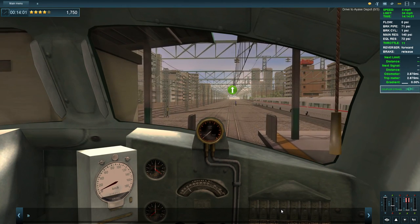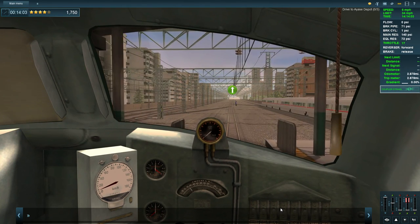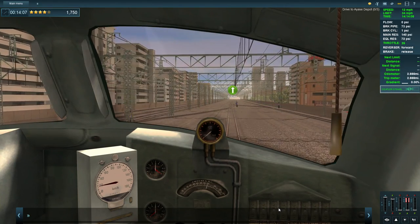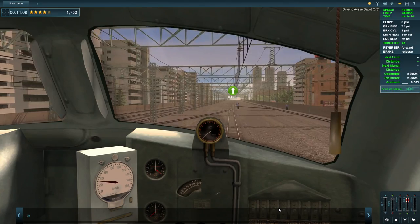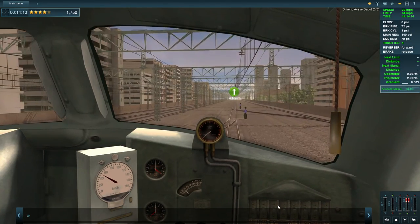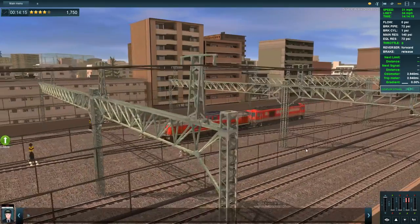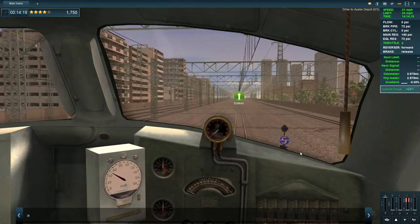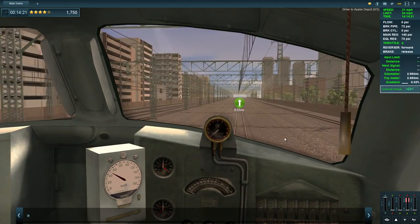Let's see what this train can do under acceleration - it picks up speed incredibly fast, 30 miles per hour immediately. That was remarkable, that really was remarkable.